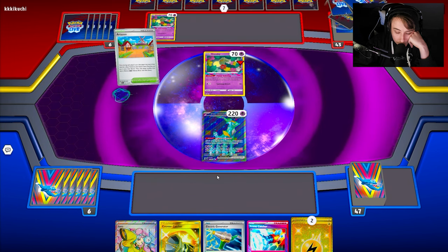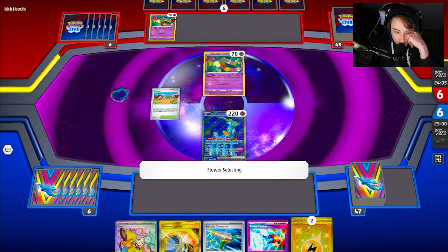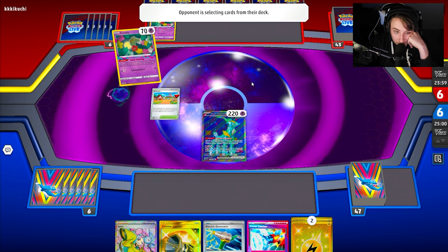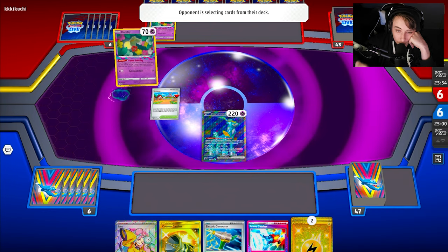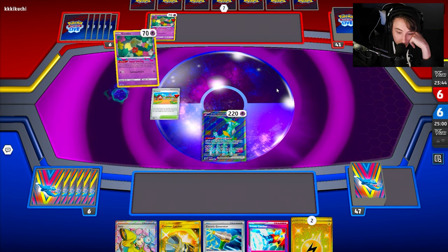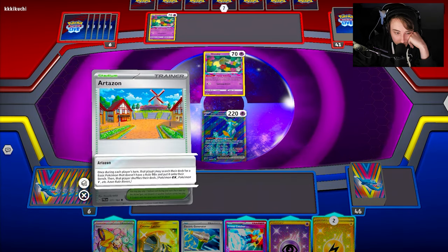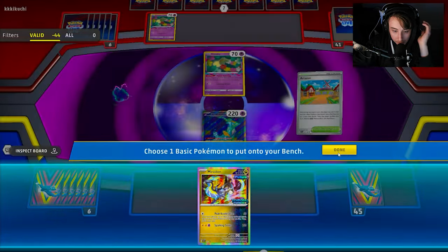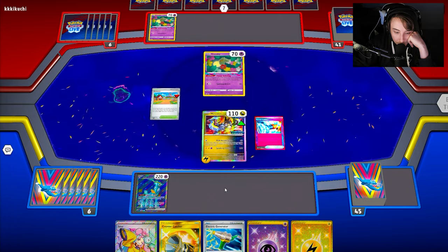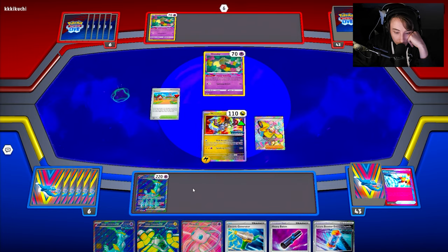To attack with Iron Hands I'd need Iron Hands, Generator hitting two, attach, another Generator, and a way to retreat. My opponent is going to take a little time to build their lost zone. If they cycle a third Comfey, they could attack next turn with a Colress plus two Comfey. They only get a pass this turn, so let's see the top deck. We get a Psychic energy — not ideal — so we go Artisan for Miraidon, attach, then Prime Catcher to put Miraidon in the active, and play Iono to draw.